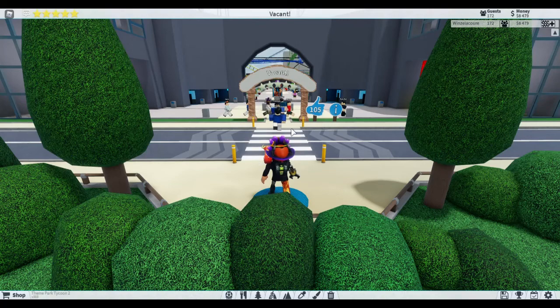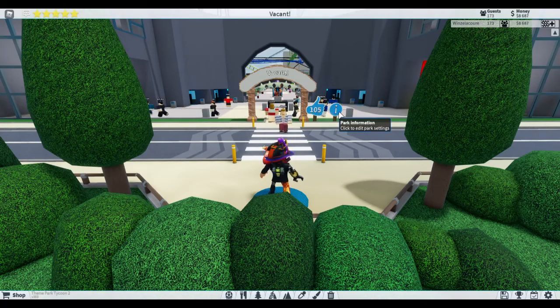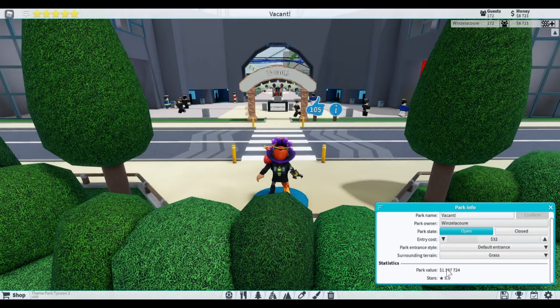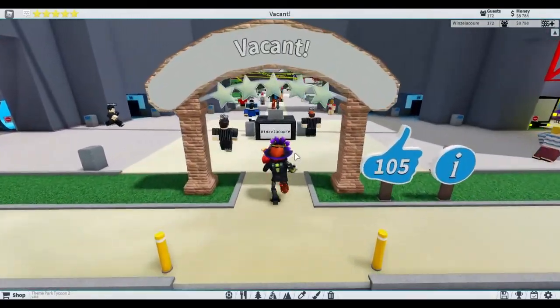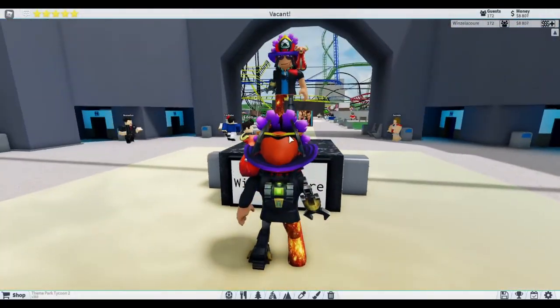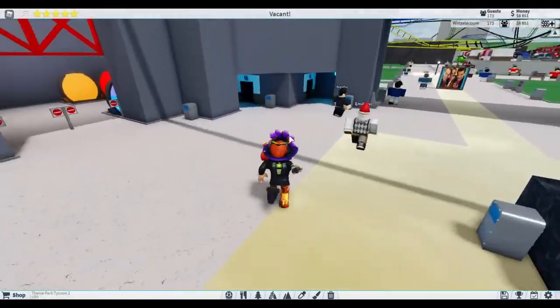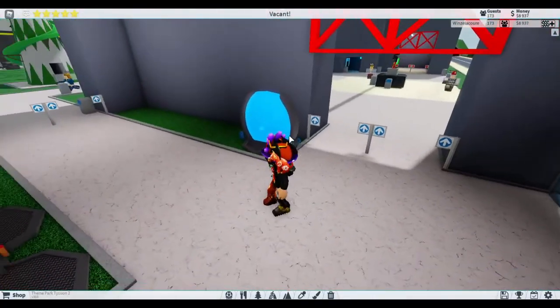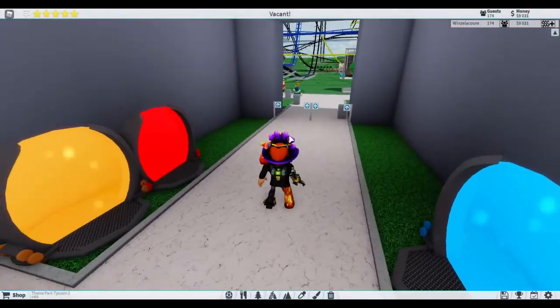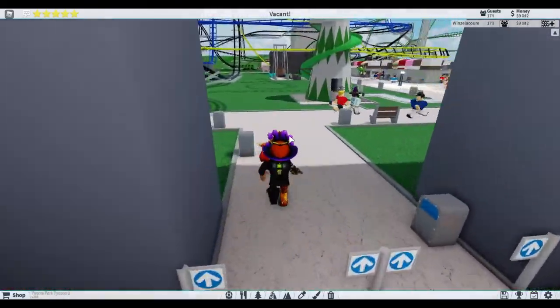Hello everyone, today I'm going to be giving a park tour of my park which is known as Vacant. This park has 105 likes, is worth one million three hundred thirty-seven thousand seven hundred twenty-four dollars, and is five stars. As you can see there's my character right there. We have four bathrooms in the front, all of them priced at three dollars. This is a portal room and all these portals lead to different locations which I'll be showing off later.